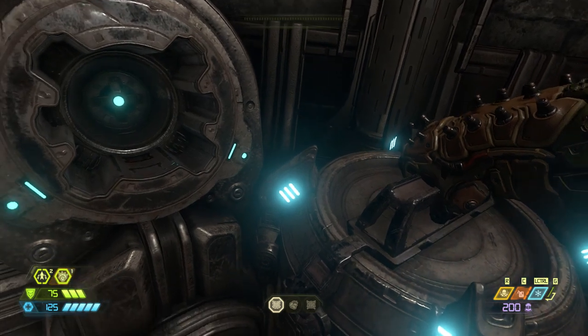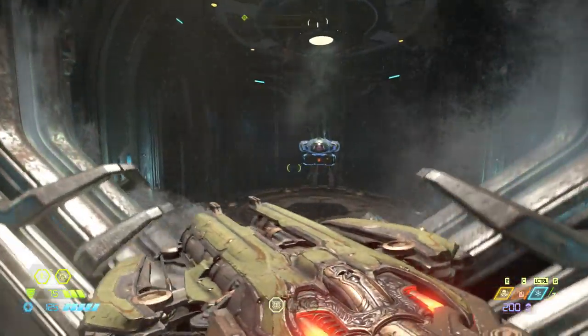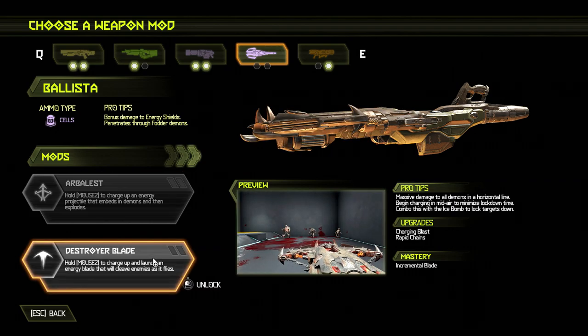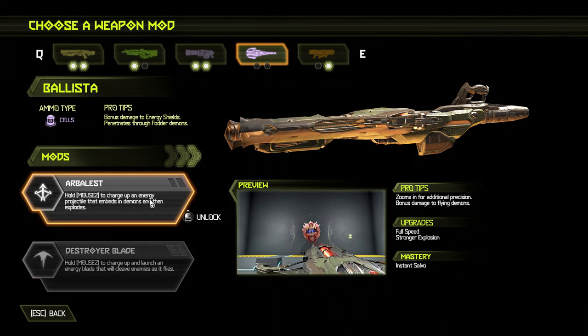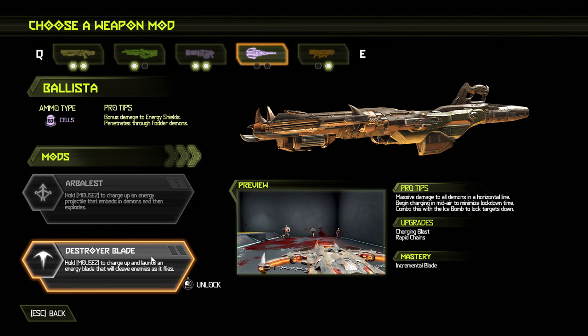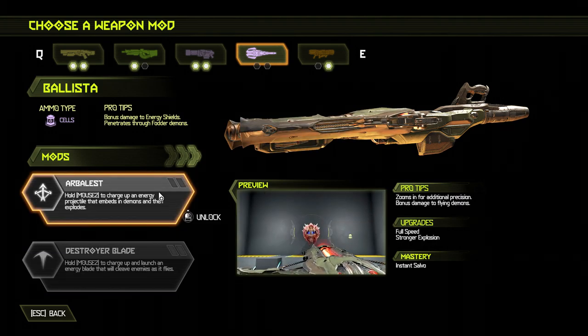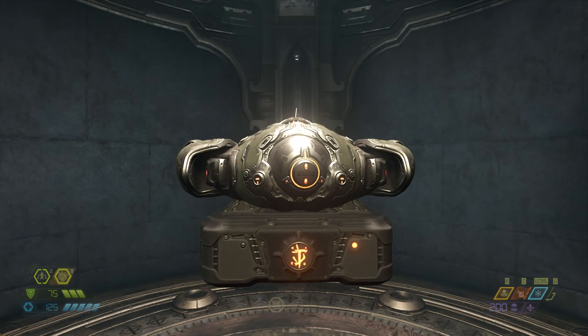This is the most important upgrade, guys. So Arbalest: charge up an energy projectile that embeds in demons and then explodes. Or Destroyer Blade: charge up and launch an energy blade — okay, so this one sounds more railgun to be honest. And then there's a combo: ice bomb that knocks targets down. That's also not bad, to be honest.